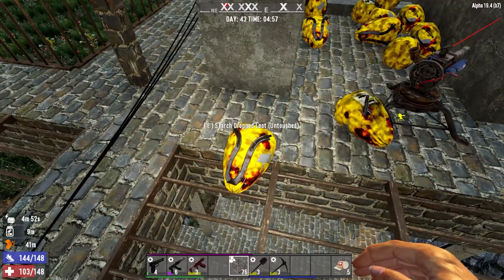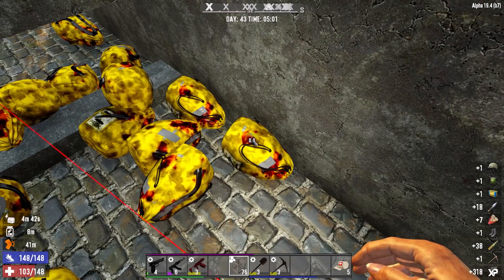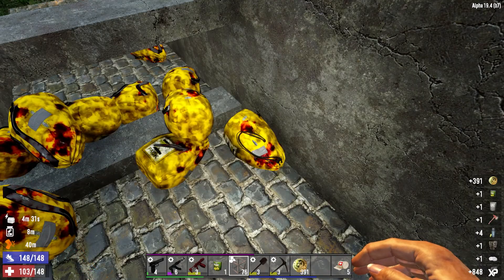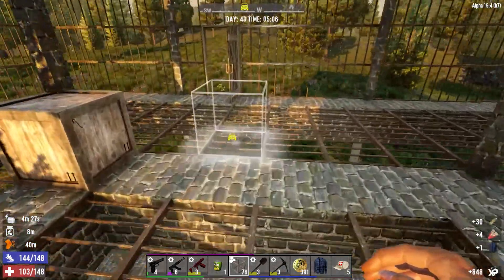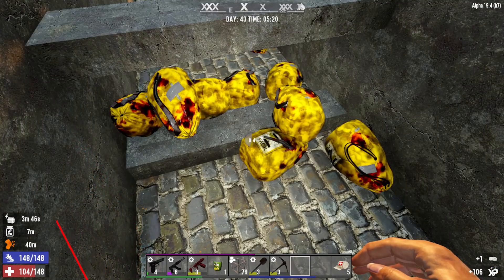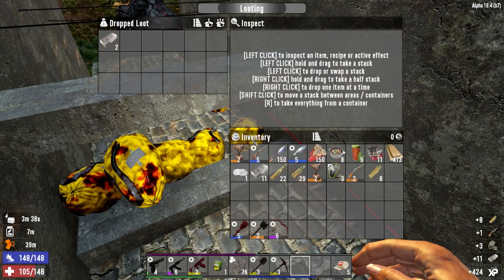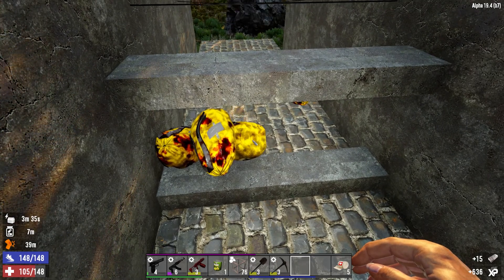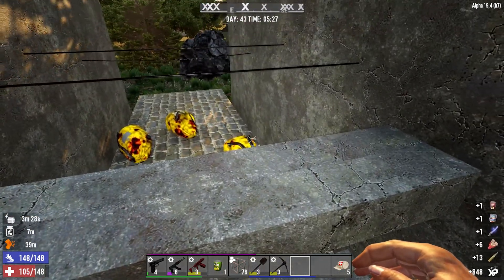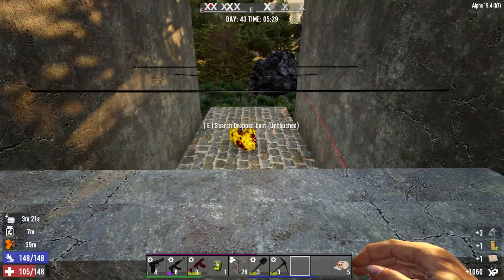I think probably all the loot bags are up here. Already full. Some steel there — very nice. Lots of steel. Some good ammunition as well. Treasure map — let's not accidentally dismiss that one.